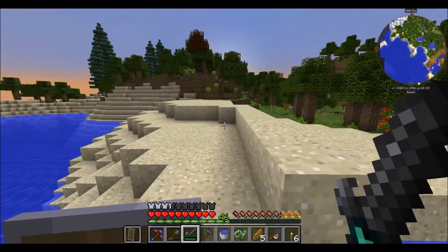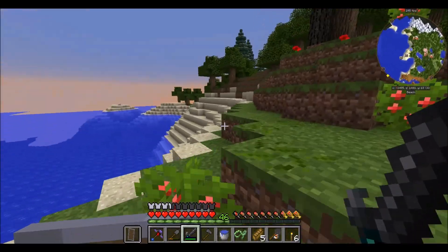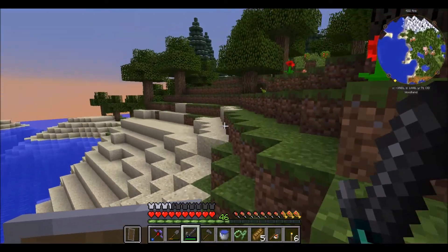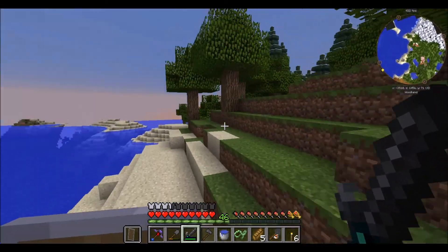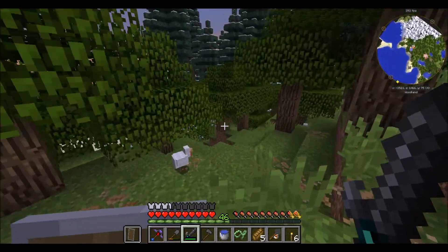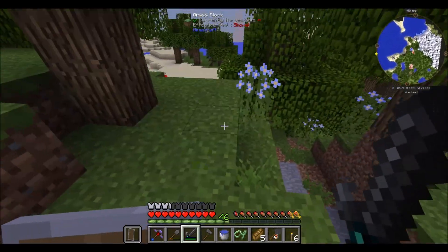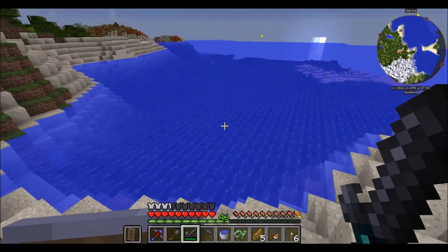The magma cube pet will be useful when we go to the Nether — we can feed it there — and also walking on lava is a game changer. We'll just be able to walk straight across the lava lakes with no need for flight or anything. I wonder if the slime sling would work with that — if I slinged up into the air and landed on lava, would it bounce me off the lava? That would be amazing!